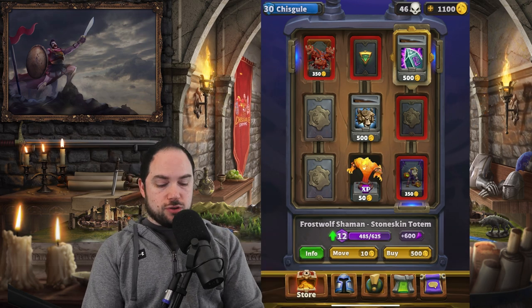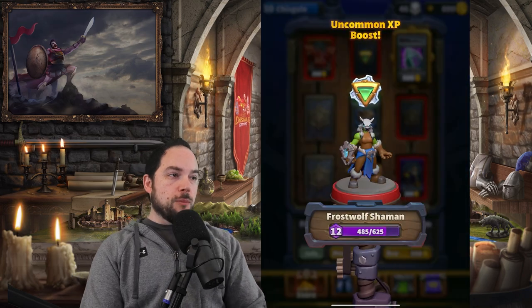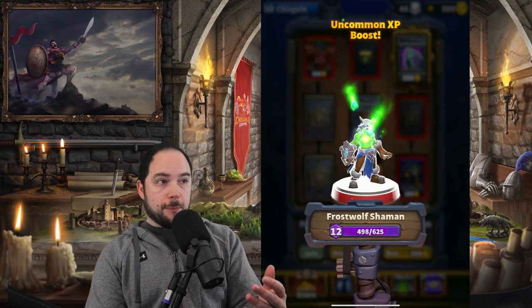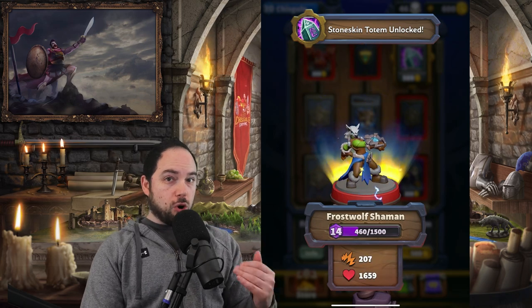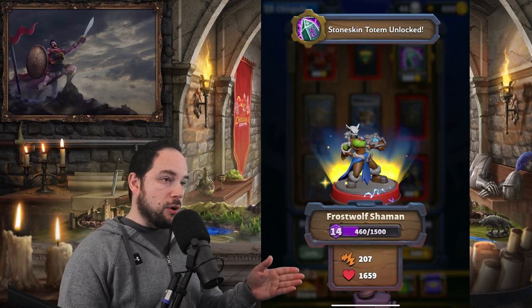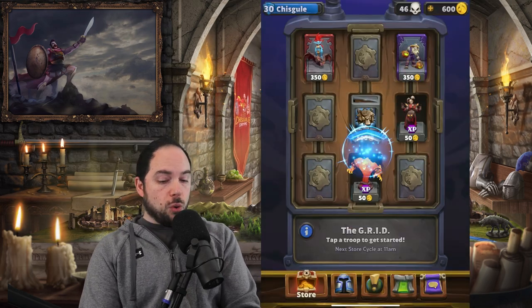Let's buy this now so you can see how the grid works — I actually want this for my Frostwolf Shaman. Boom, the card levels up. The more levels you have on your cards, the more powerful they are. Obviously we've got more health and we do more damage.